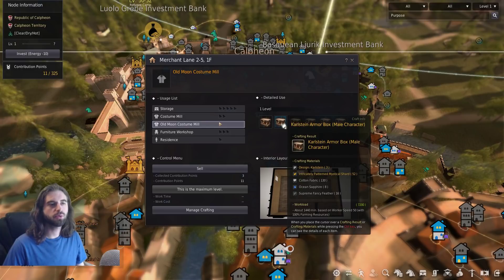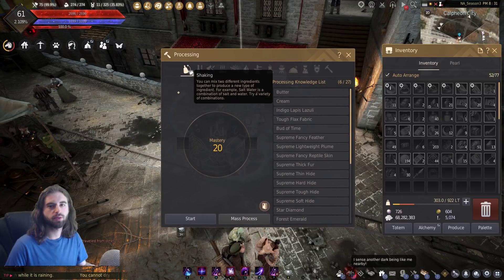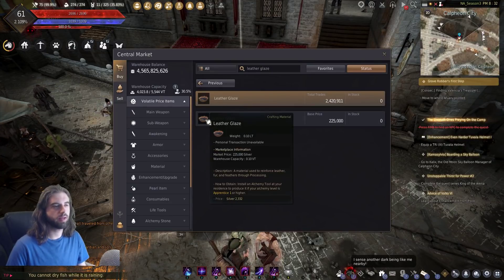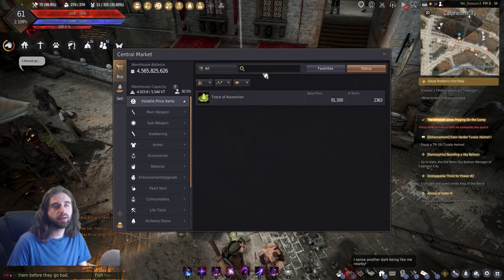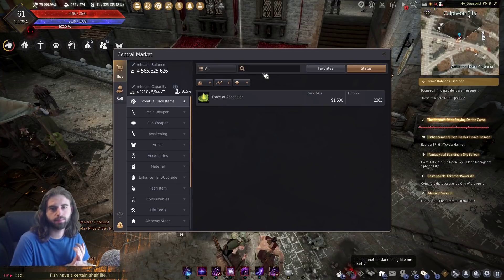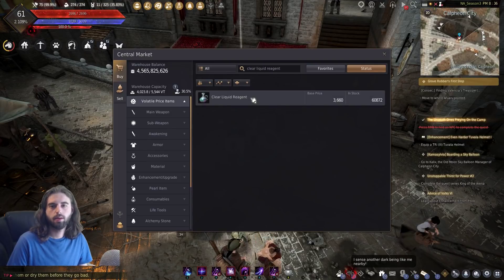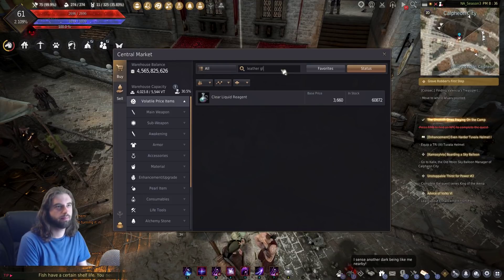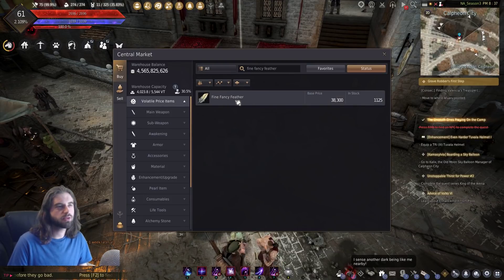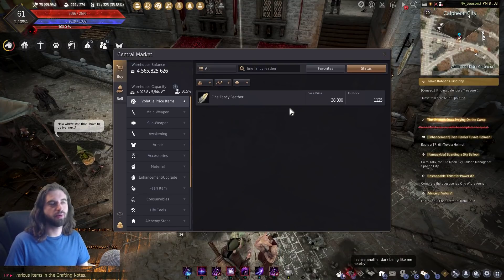The final item, the supreme fancy feather, does require a bit more work. In order to craft a supreme fancy feather, you're going to have to use the processing tab with shaking on leather glaze, which is completely out of stock. To craft a leather glaze, you need to have an alchemy skill of at least Apprentice 1, and get three traces of ascension, three maple saps, two powders of darkness, and a clear liquid reagent. You'll need to get five leather glazes plus three fine fancy feathers — all of that put together creates one supreme fancy feather.